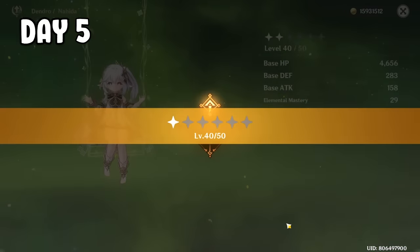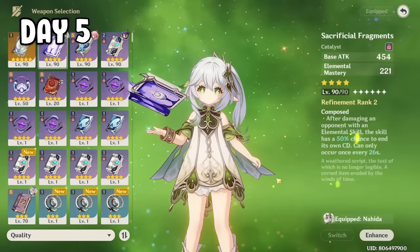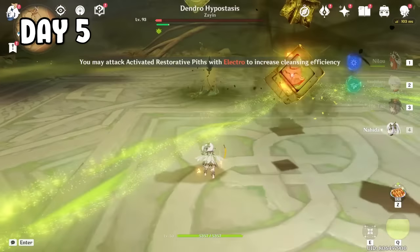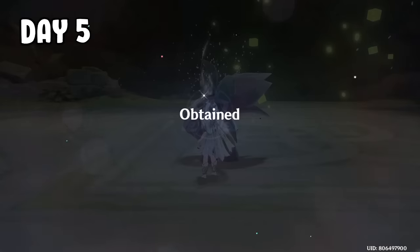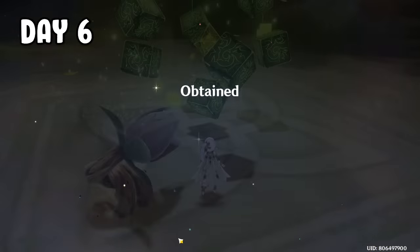After that, I ascend Nahida and level her up to level 50. Then I equip the Sacrificial Fragment we farmed on day one, beat the Dendro Hypostasis three more times, and spent my resin. On day 6 I wasn't really feeling productive, so I just spent my resin for some creepers, did my commissions, and went to bed.